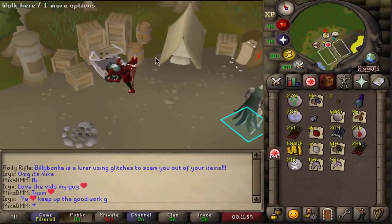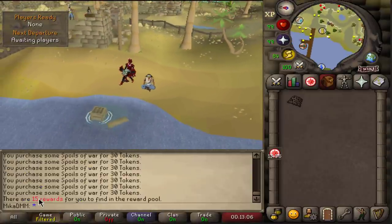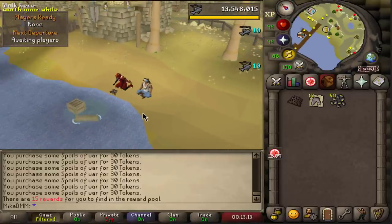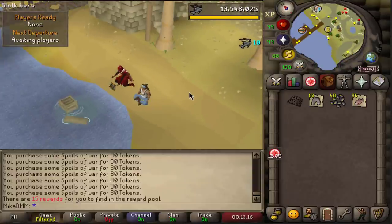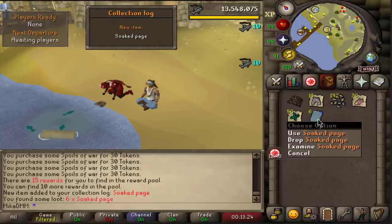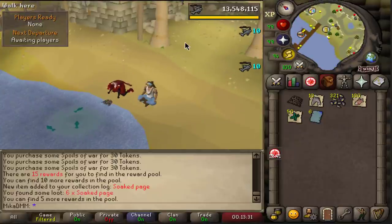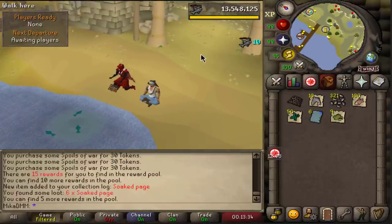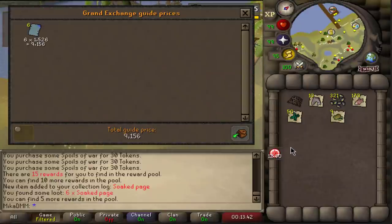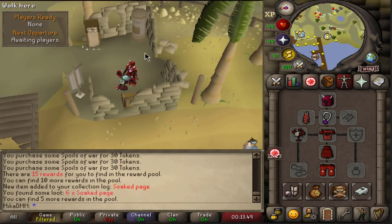Here we are at the reward pool of the Tempoross boss. We only have 15 rewards — I thought I'd have some more. Let's just quickly net these and see if we get lucky. I don't know about the chances here for the pet; I would expect it's fairly rare. After these I think I'll start hunting for a chompy chick — that one is probably one of the easiest. I got a collection log pop-up: six soaked pages. I don't know how much these are worth, but that's one collection slot improvement. I'll move on to chompy chick — it's apparently the easiest one to get. Maybe we'll do some giant mole, maybe we'll go to the wilderness and do some Chaos Fanatic.